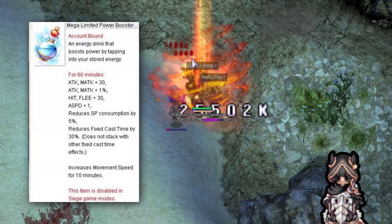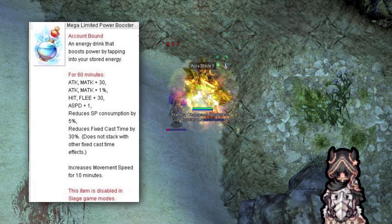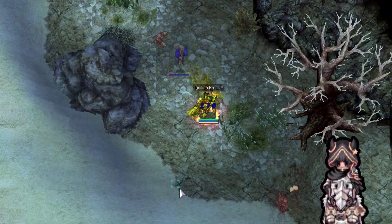Mega Limited Power Booster gives Attack, Hit, Attack Speed, SP Consumption Reduced, and Fixed Cast Time Reduced. Please leave a like and subscribe — it's the first time I've had to type this much!